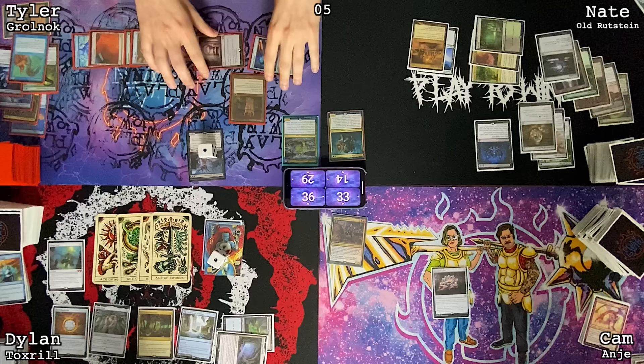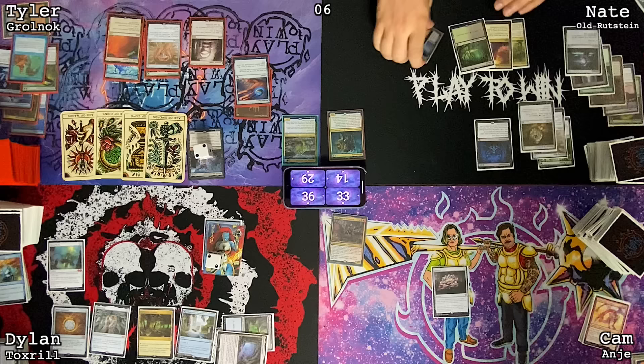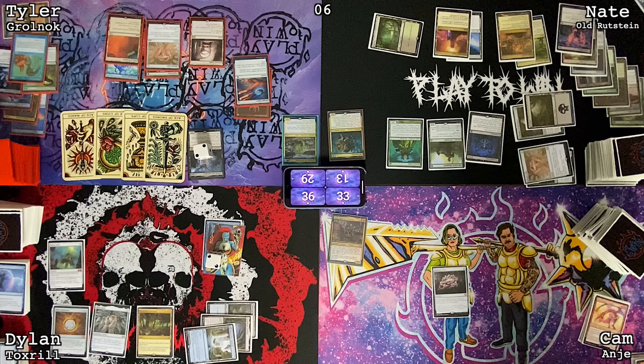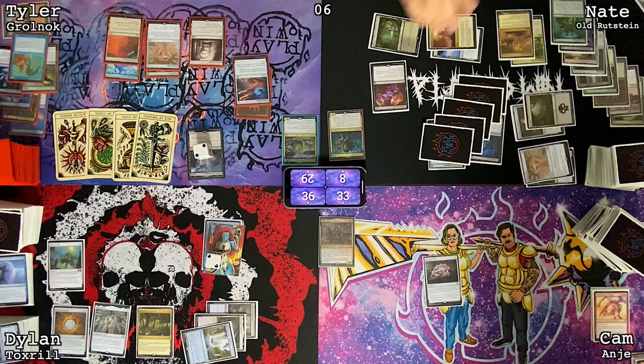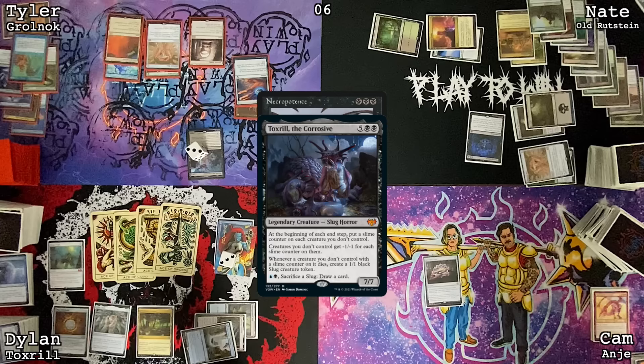Untap, draw, move to untap. Yours goes on the stack first, then mine. Yours resolves — I get a slime counter, my things die, and you get slugs for each one of my things that dies. Nate — I never attacked Nate, that's a shame. Untap, draw, land for turn, Allosaurus Shepherd, sack my Bloodstained Mire, Boreal Druid, cast Cabal Ritual — I'll cast a spell on the Cabal. Tyler may be repeating the same mistakes, but I will not be not countering the Cabal Ritual every time going forward. I'm dead. I'm going to pay three — cast Diabolic Intent, sack Boreal Druid. Go to end step — mine go on first, then yours. You put one on mine, I put one on yours, yours will die and I'll take them. There's an additional one from Allosaurus Shepherd. Exile Eternal Scourge.